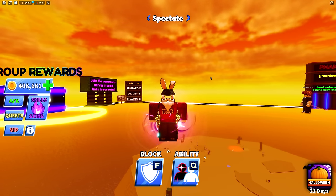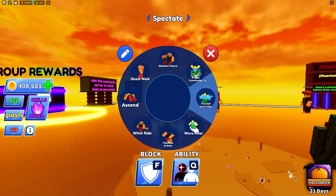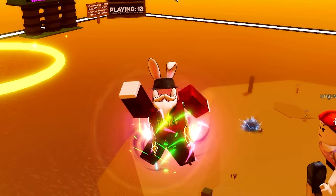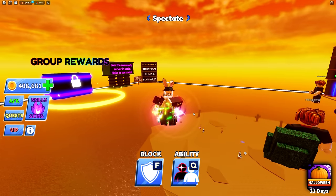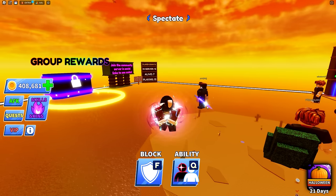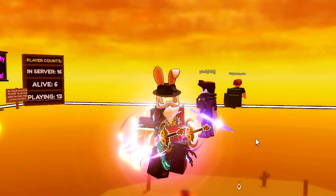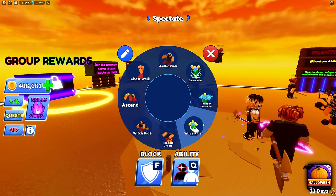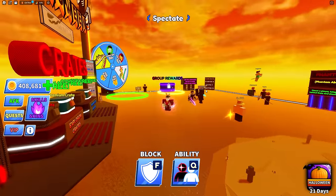One more thing I almost forgot — the brand new emotes. From the individual packs for water, wind, and lightning you will receive different emotes. The first is Breeze Commander, where the character wiggles their arms in the air — there might be a particle effect added later. Next is Thunder Controller, which actually does have particles where the arms light up. And last is Wave Rider, where you pull out a surfboard and ride it through the air — really cool.